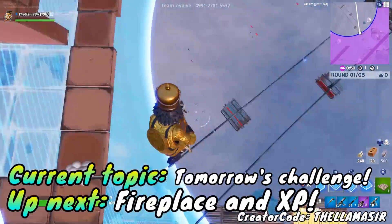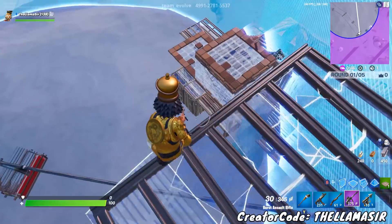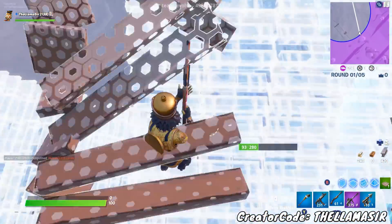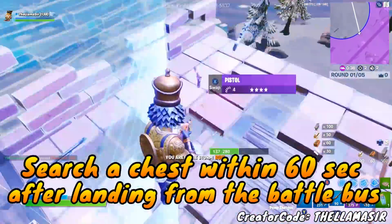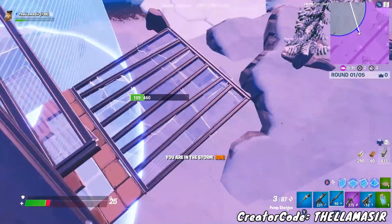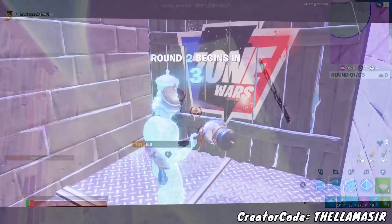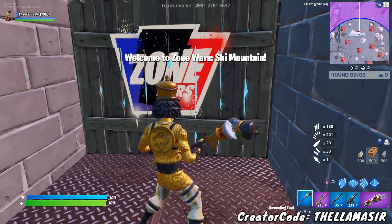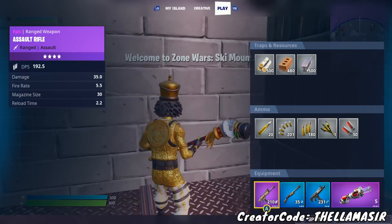Let's keep it going with the challenge that is going to be live tomorrow — just giving you guys a little preview because it's a very easy one. You don't really even need a guide for it, but might as well be prepared. The challenge for tomorrow is to simply search a chest within 60 seconds after landing from the battle bus. A very easy challenge — if you're just playing normally, you're probably going to get this one done. As long as you remember to get the challenge from the stocking, you'll be able to get this one done in no time flat.